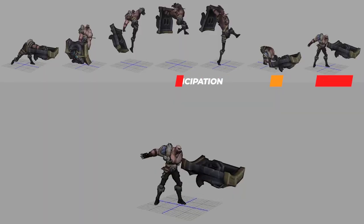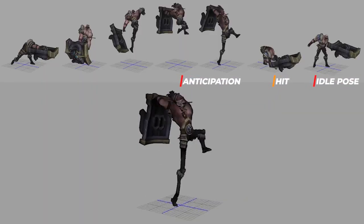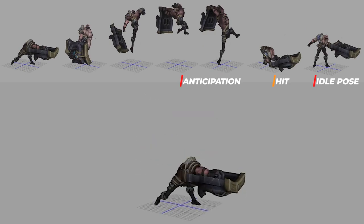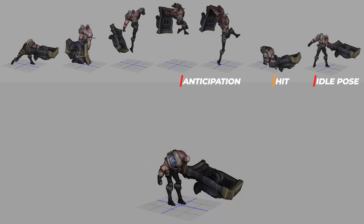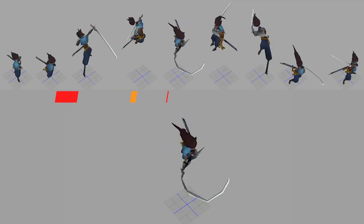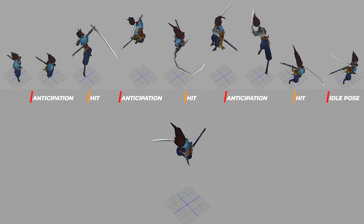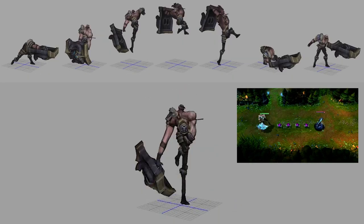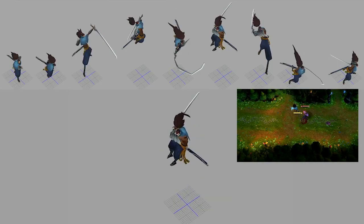The core fundamentals of the character's single attack are going to be the speed, lack of anticipation — often just a single pose or frame — the attack starting and ending with the idle pose, and keeping in mind where the keyframe pose will be towards the end of the attack to chain it to the second attack in the combo. This helps balance the gameplay and encourages the user to mix up their attacks based on enemy types and gameplay strategy.